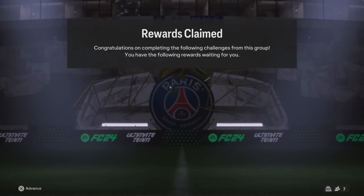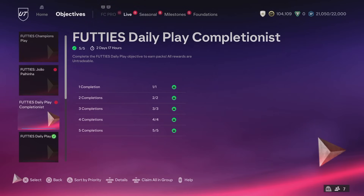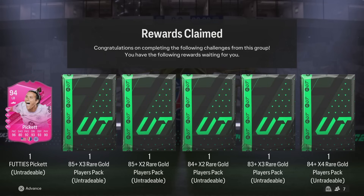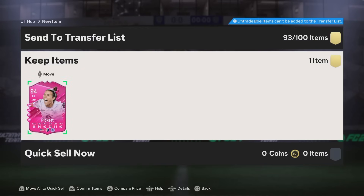We'll go ahead and claim them. These are the daily play packs you get each day - an 80x2, an 81x2, an 82x2 and an 83x2. And then once you've done three games a day, every day for five days, you get all of these rewards as well - the 94 Picket Footies, an 85x3, an 85x2, an 84x2, an 83x3 and an 84x4. Let's head over to the store and crack them open.